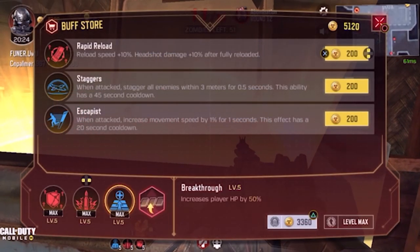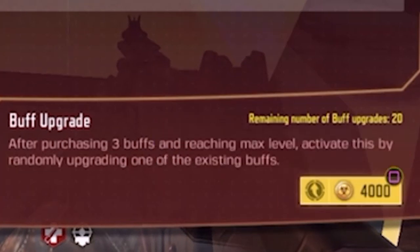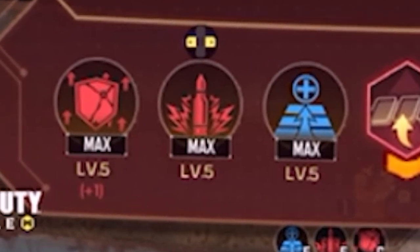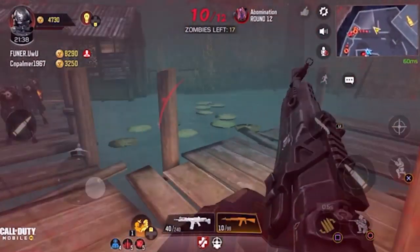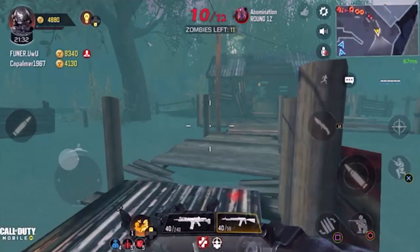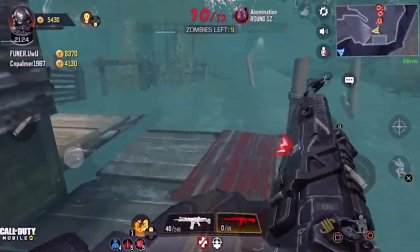We're going to upgrade that to level five now — all three are maxed out across the board. We're doing the secret buffs now, upgrading for 4000 points each time. You can stack these as many times as you want — well, there is a limit of 20, but by round seven or twelve you're never going to hit that, especially in survival mode. The benefit is that your HP percentage and your damage dealt percentage both keep increasing beyond your original max.